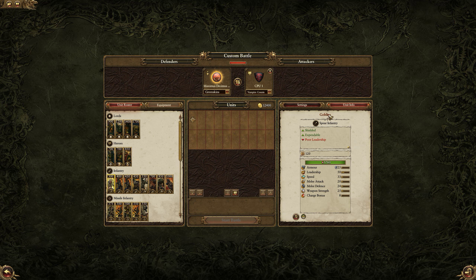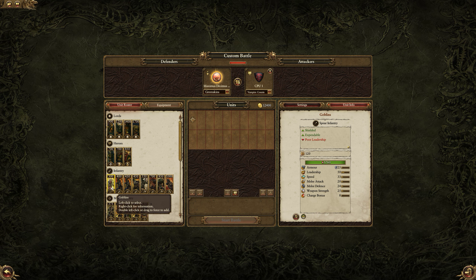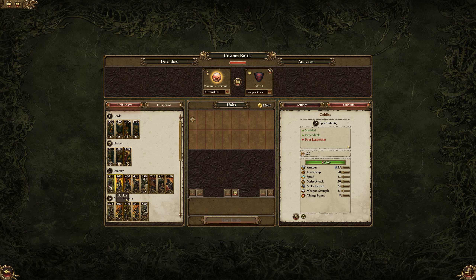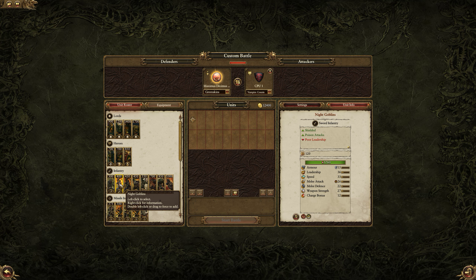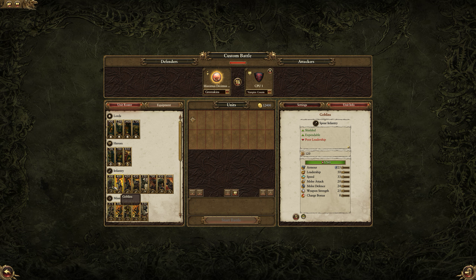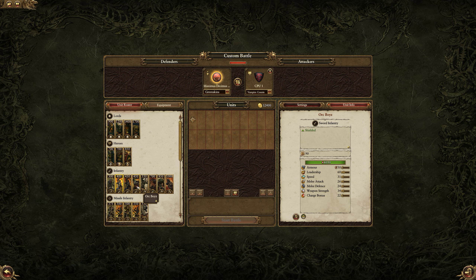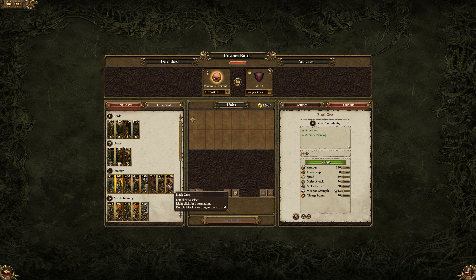Getting to infantry: we have the Goblins with just poor stats all over. What's very important — even though they are spear infantry, they do not have a bonus versus large. The Night Goblins come in at a slightly higher cost, and interestingly they have higher leadership than the standard Goblins, which seems like it should be the other way around. Then Night Goblins with Fanatics, Orc Boys, Savage Orcs, Orc Biggins, Savage Orc Biggins, and the biggest and baddest — the Black Orcs.